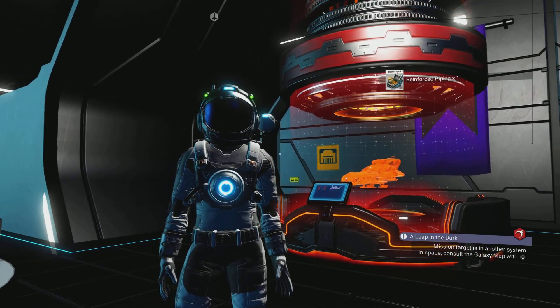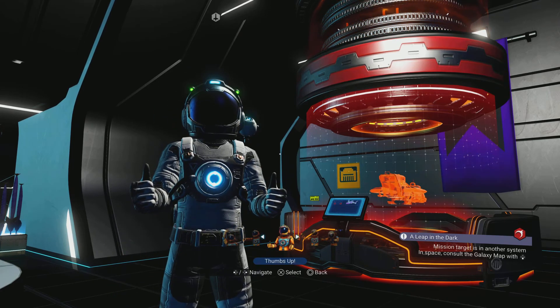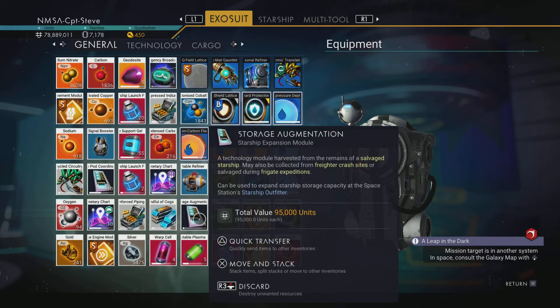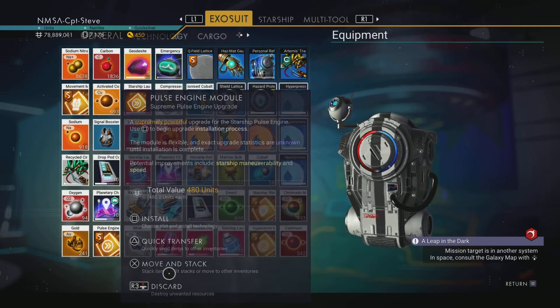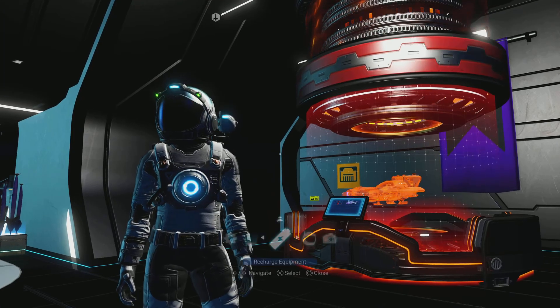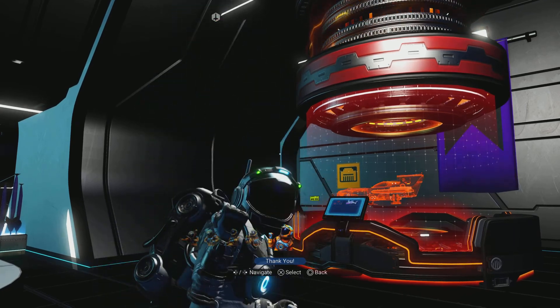Got all this scrap — fantastamondo! And I did get a storage augmentation. Let me double-check the inventory — yes, there it is. I've also got a load of S-class modules: a shield module, hyperdrive, and pulse. Fantastic!